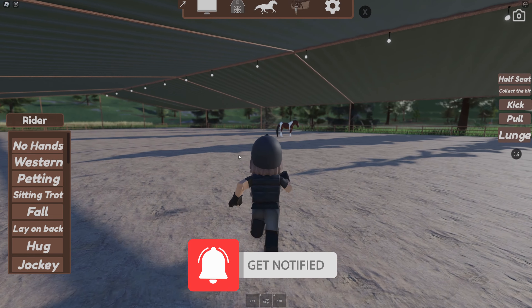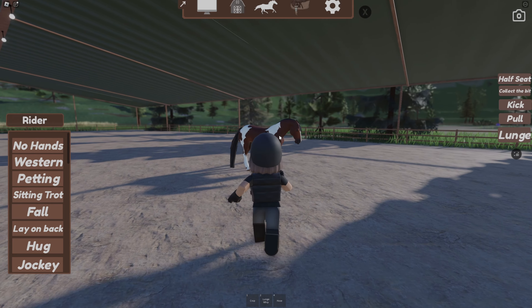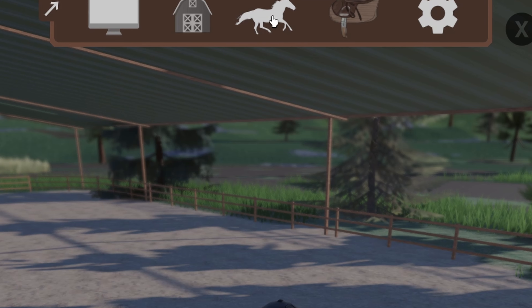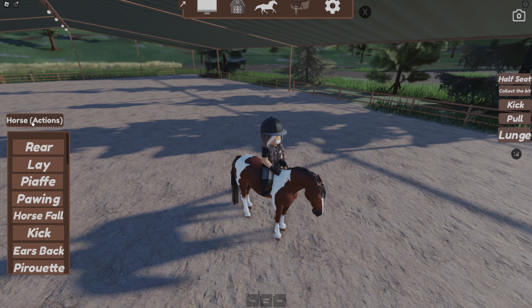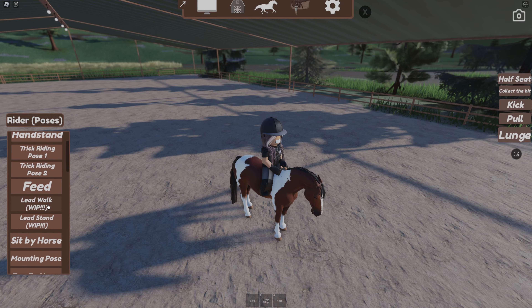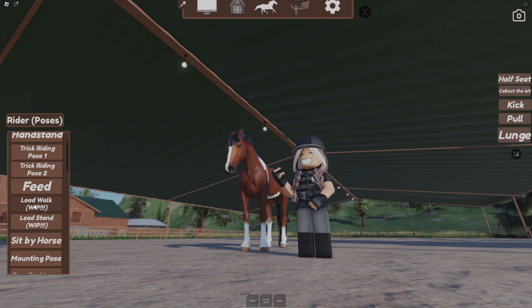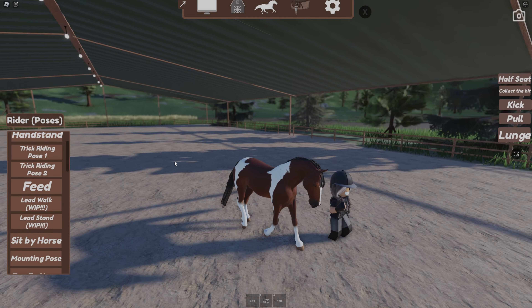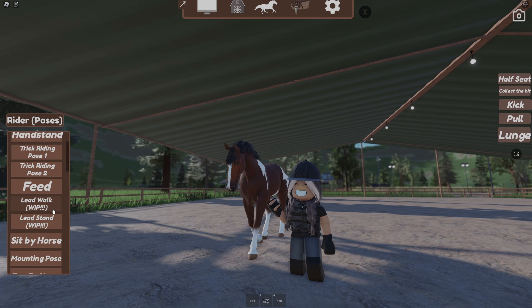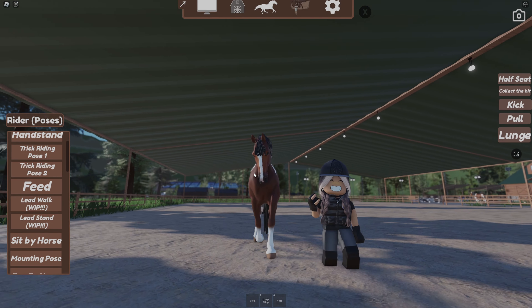Now, how to lead — I've been getting quite a few questions about this. To do this, mount your horse and click the little white horse button. Go to rider poses and scroll down — there's 'lead walk' and 'lead stand.' Lead stand is where you just stand with your horse, and lead walk is where you walk with your horse, but you have to actually walk your character to move.